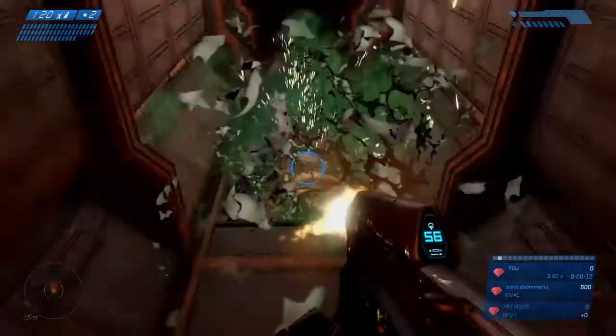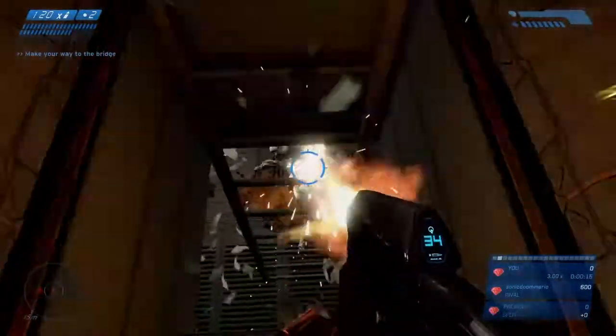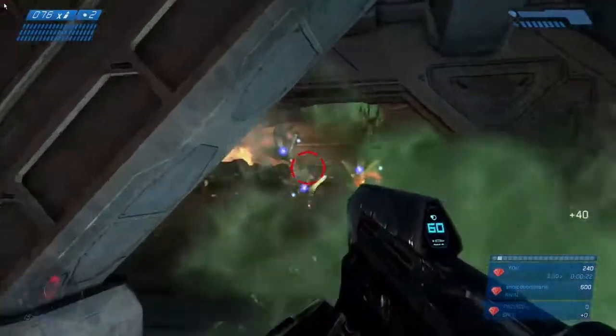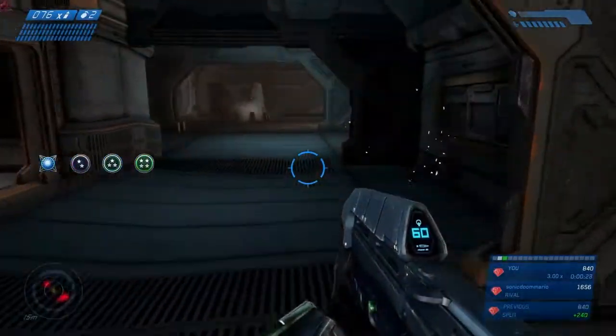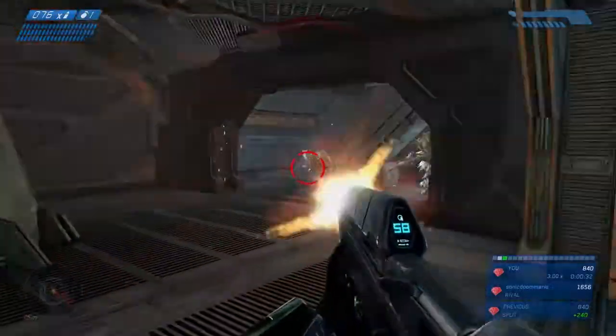Switch to your plasma grenades at the start of the level and then go into this maintenance tunnel. Kill all the infection bugs that come up so they don't eat away at your health. Start shooting at the carrier forms and hopefully you'll destroy one, which will hopefully destroy the rest. If not, the sentinels should take care of them. Then use one of your plasma grenades to stick one of the sentinels — if you can hit one, you should be able to bring down all of them. Switch back to your frag grenades afterwards.